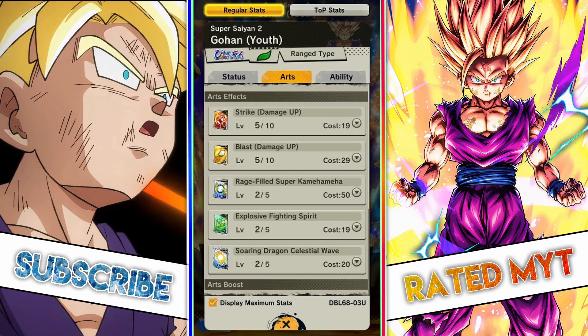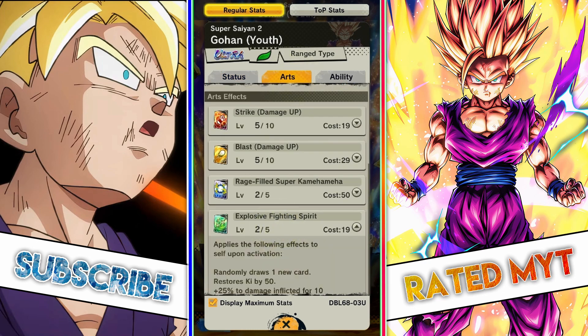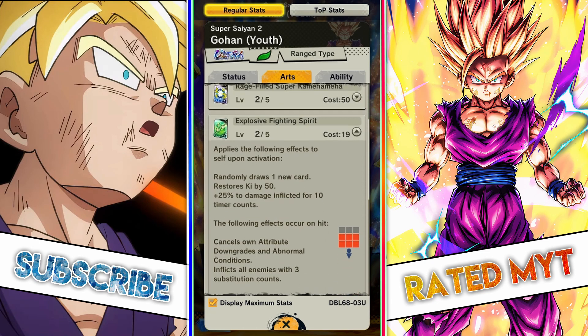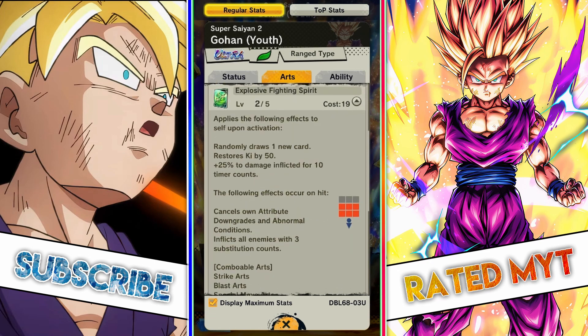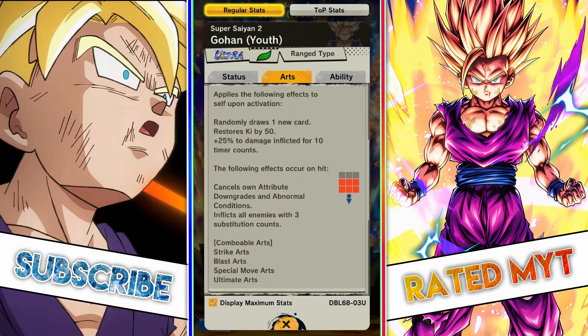Now let's go over to the green, aka the special arts. This is an AOE that draws one new card, restores Ki by 15, 20% damage, 25% damage inflicted, and it's comboable. You can use this in a combo with strikes and blasts, special move, and ultimate arts. AOE greens are by far the most broken thing in this game, so Gohan just having this is huge.